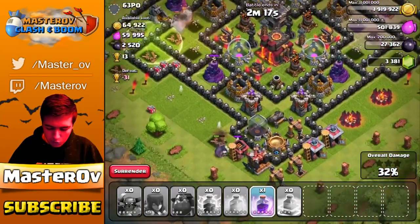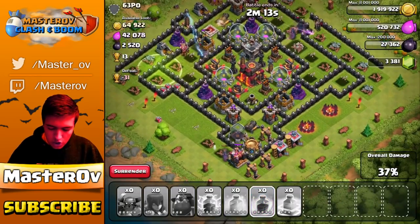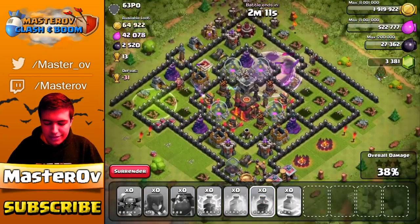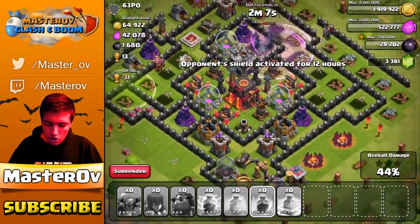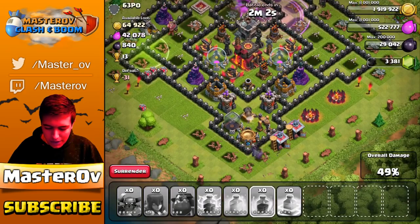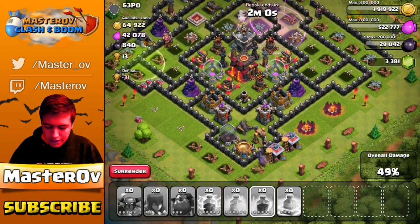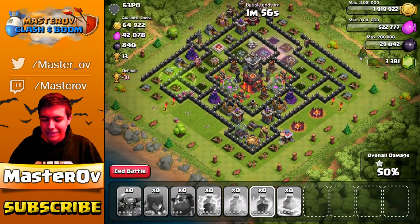It looks like we're going to be pushing for more of a 50% in this raid. We have got 2 PEKKAs breaking into the center, which I will Rage up now. Sadly they are low on health, but if they take out that Cannon, we could be in a position to get the Town Hall as well. We're dropping the remaining PEKKAs around the outside — this PEKKA is going to get that final Barracks to get our 50%. We have got the 50%, but sadly that is it.